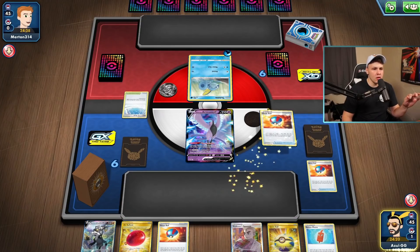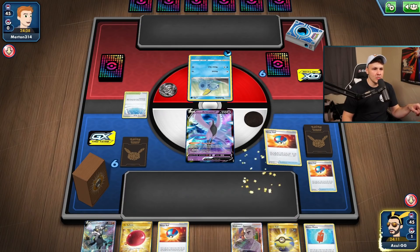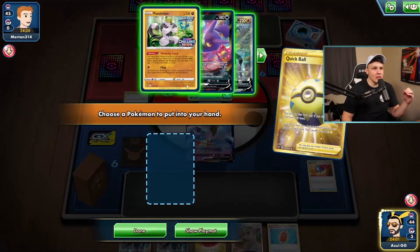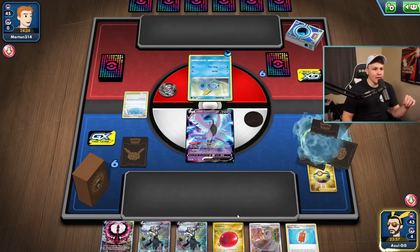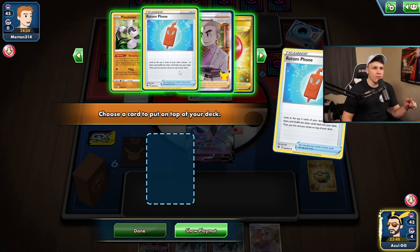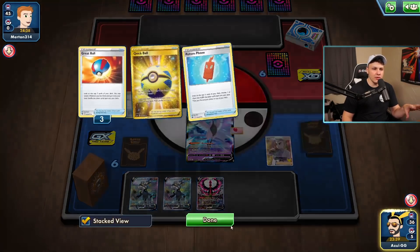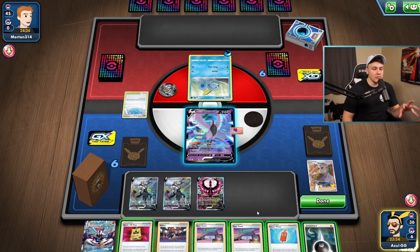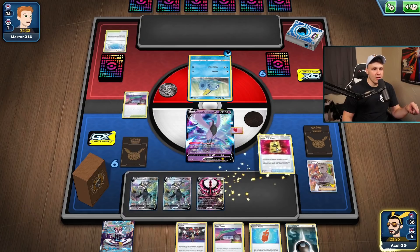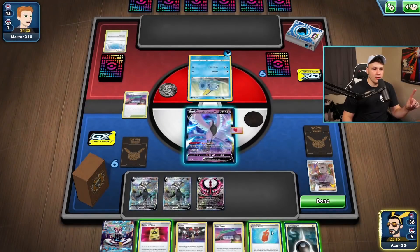Got the Urshifu. We probably want double Urshifu - with another Great Ball I'll grab another Urshifu, then Quick Ball away the other Great Ball and grab Maltress. We can go for this donk - not a guarantee or anything, but definitely worth attempting. Putting another Rotom Phone on top - if we draw into one of our stadiums we can dig a little deeper. Let's get the squad down and go with Research; put the energy on top. There's a Rose Tower - I'll play the Battle VIP Pass.